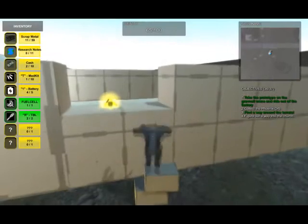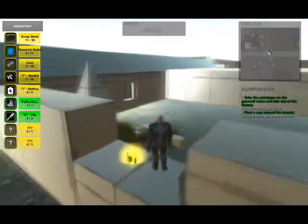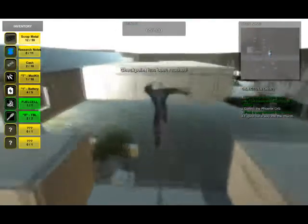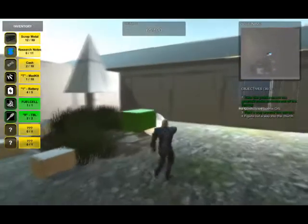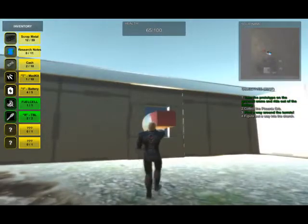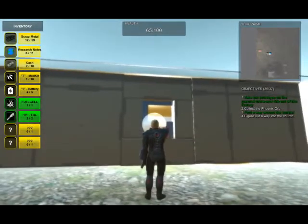You're going to move these bricks to create a little step up and hop over the wall to gain access into the church. You can't go through the front door due to the turrets and rubble, so you're going to take these bricks and break this window down.